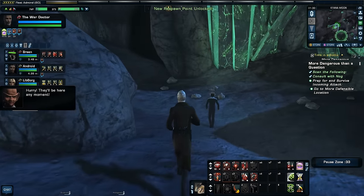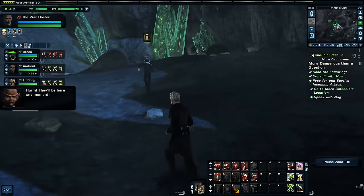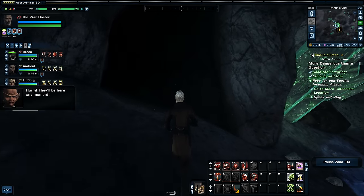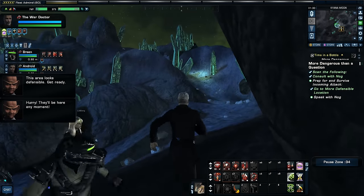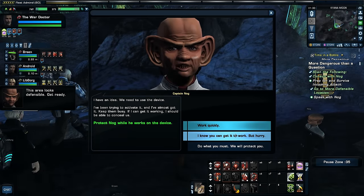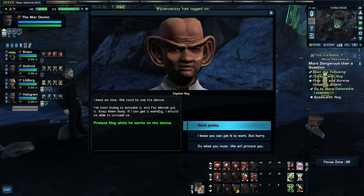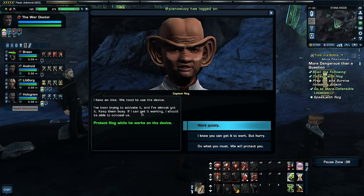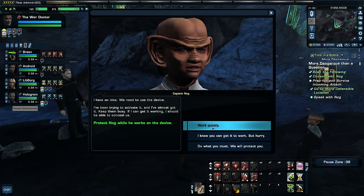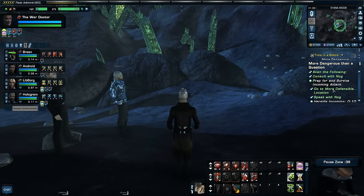Prep for and survive incoming attack — they'll be here any moment! Go to a more defensible location. Can we go into this cave? This area looks defensible. Get ready. I have an idea — we need to use the device. I've been trying to activate it and I've almost got it. Keep them busy. If I can get it working, I should be able to conceal us. Protect Nog while he works on the device. Work quickly, Nog.